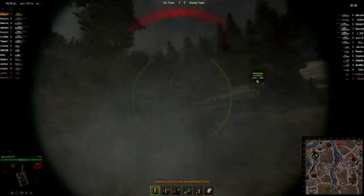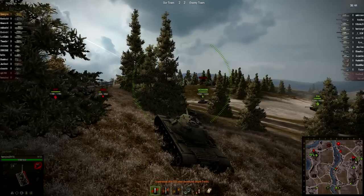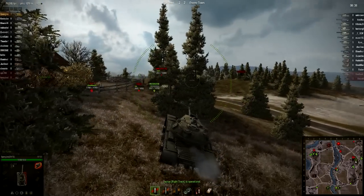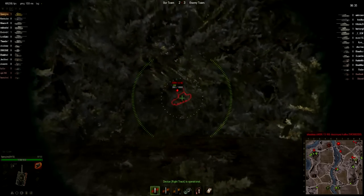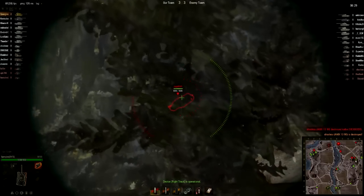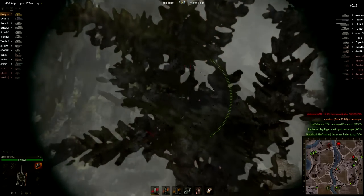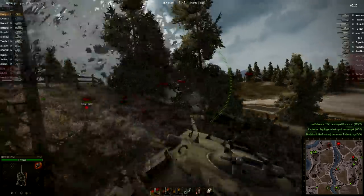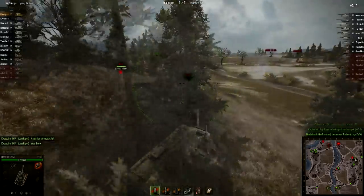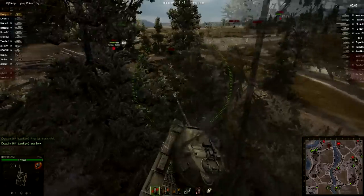I knew there was another tank over there and now I know what it is — a KV-1S. It can do a considerable amount of damage to me; even though it only has 175 penetration, it does have 390 damage. A Jagdpanzer IV as well — the enemy team is bulking up so much of their tanks on this side. I fire where the Jagdpanzer was; I do hit him but someone else gets the kill — that someone being artillery. The 3002D goes around that corner and gets himself killed, which is the same reason I don't want to go around that corner.